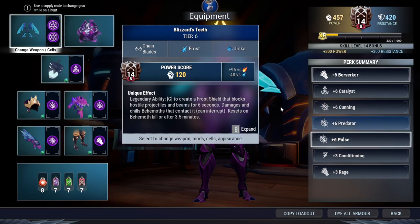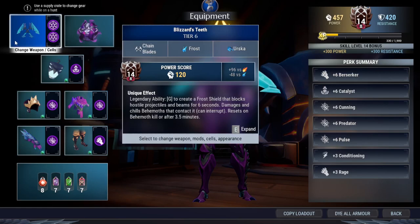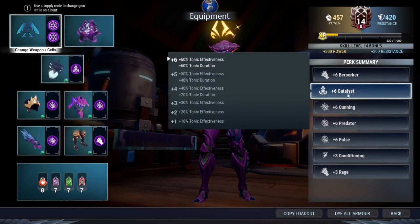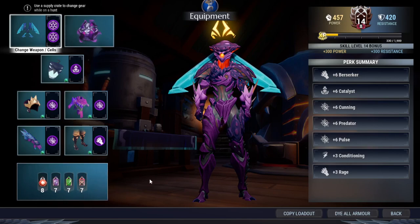Here's the build guys. As always I'm going to go through the perk summary first. Here's Berserker for your extra damage, because Chain Blitz can hit really fast and it works very well with Chain Blitz — you can gain stacks real fast thanks to this flurry of attacks. And Catalyst here just for the sake of stack speed.